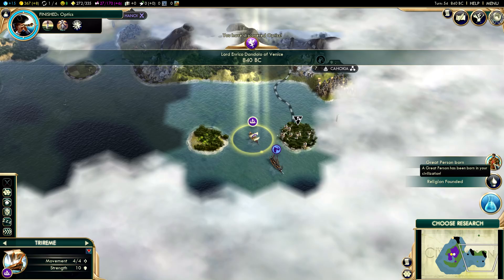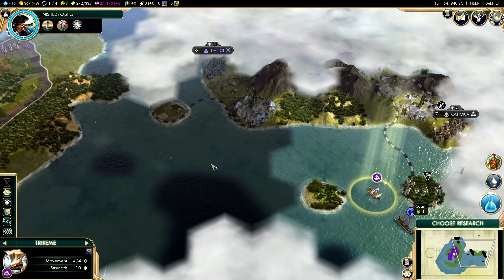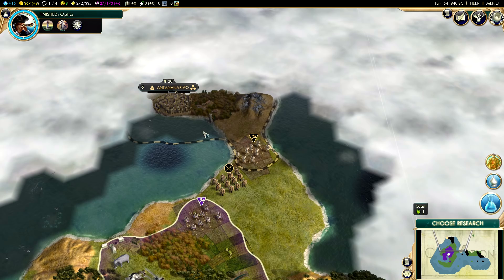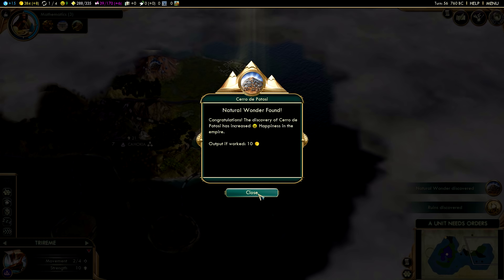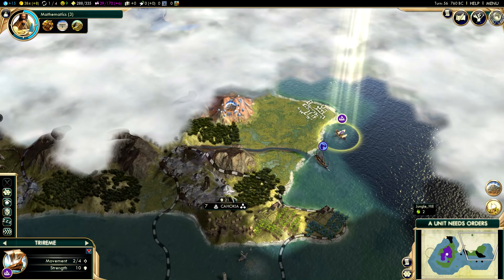A great person has just been born, and that great person is a merchant of Venice, which is going to allow us to purchase a city state if we so choose. I am definitely going to do that, but we're going to have to find just the right city state. We could purchase Ant, but it doesn't look like it's going to be a productive city. A natural wonder has been found - Ciro de Potosi - which will give us a bonus to gold if we have it within our borders. So Cahokia is seeming like a pretty good city state to purchase.